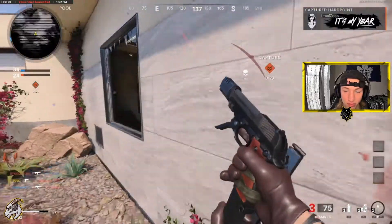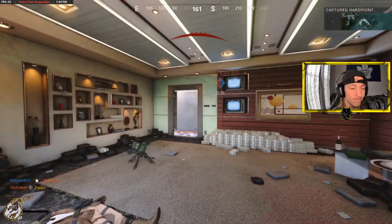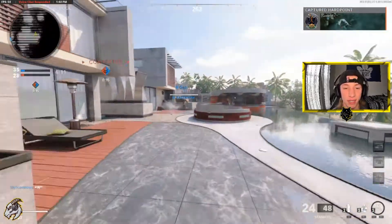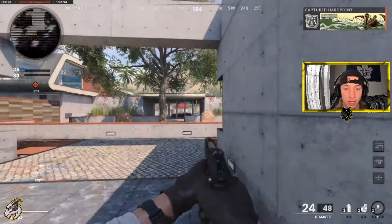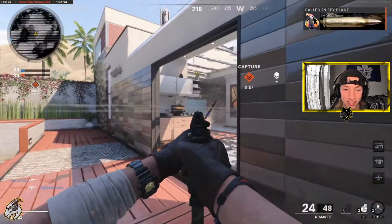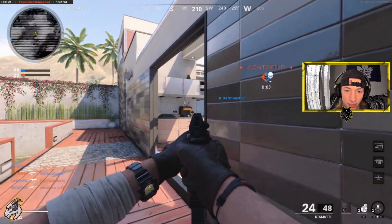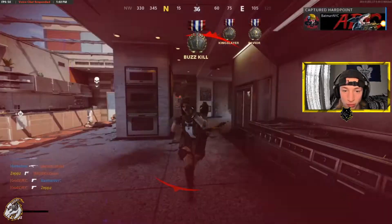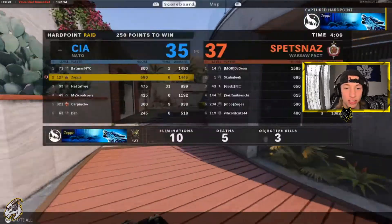Not that much range, not the best range in the world. At range I'm going to get beamed by an AR, and up close I'm going to get beamed by a sub. It's just a pistol. I think he's in that corner - he's not going to peek it though, he's terrified. I'll pick up a kill. I'm getting pinched out here, but I should just stay around the hill, they've got to come to me.